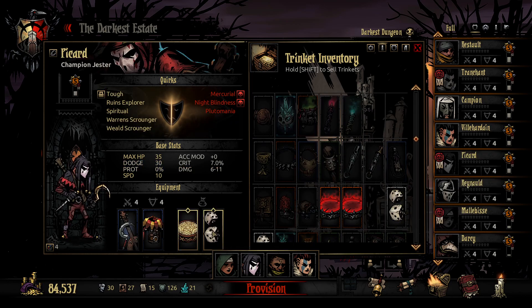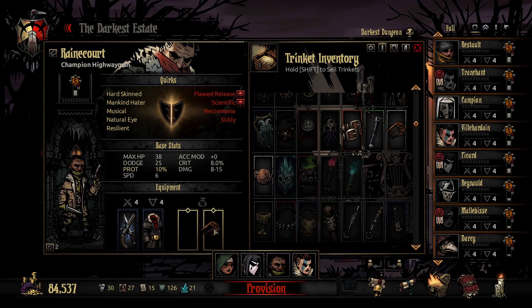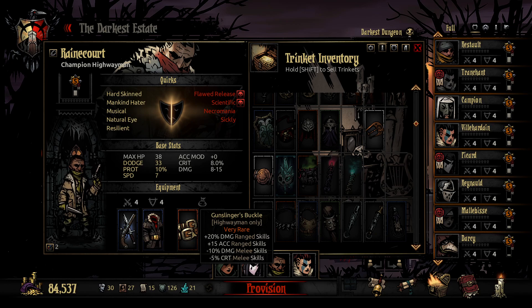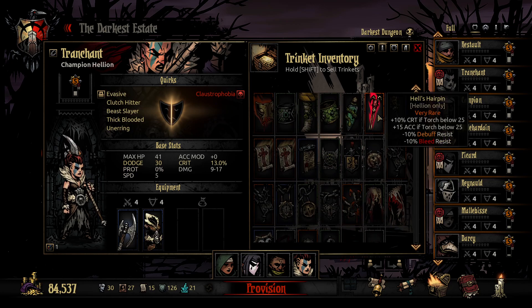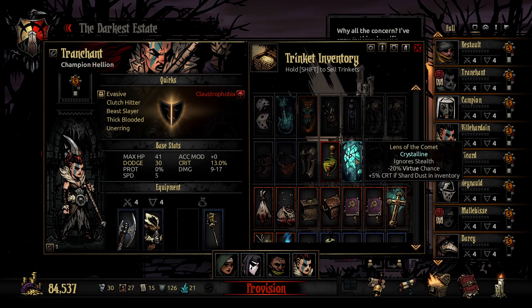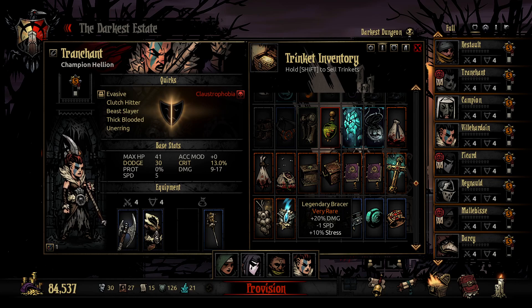Jester — press dodge, marksman, more dodge. Minus 10% accuracy for that but then I get 15 for that and more damage. Hellion — your hairpin, what's this crit? See if torches below — get that for the accuracy. 20% damage.